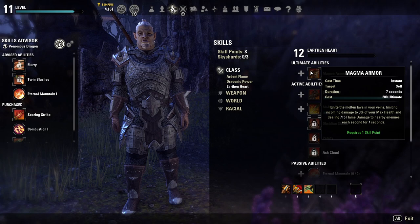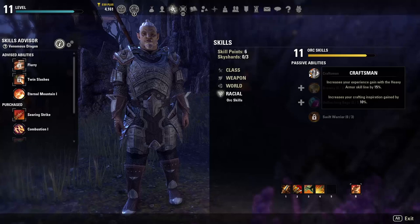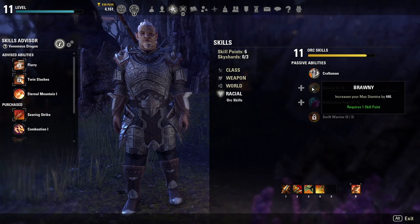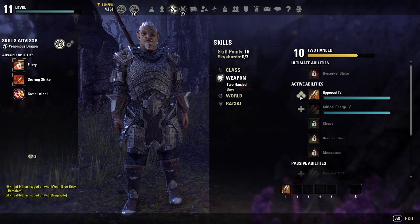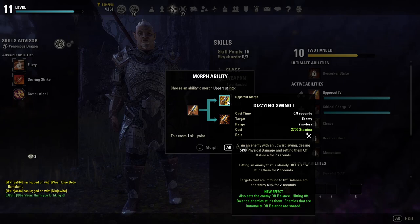Each skill line contains active skills as well as passives. Active skills can be slotted in your skill bar and act as abilities you can use in combat. When starting out, you'll have one skill bar with six slots total — five regular skills and one ultimate skill. Unlocking your second skill bar allows you to slot a second weapon with different weapon skills. For example, on the front bar you can use a two-handed weapon, while on the back bar you can equip a bow.